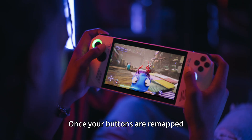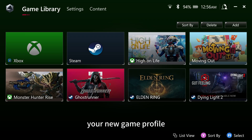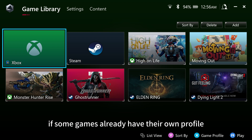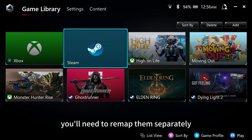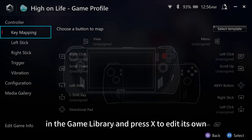Once your buttons are remapped, starting a new game will allow you to use those remappings as a template for your new game profile. If some games already have their own profile, you'll need to remap them separately. Highlight a game in the game library and press X to edit its own button mappings.